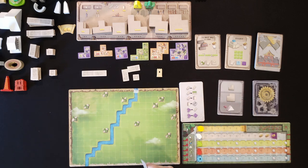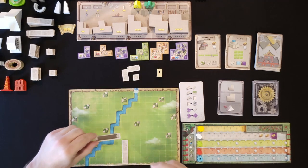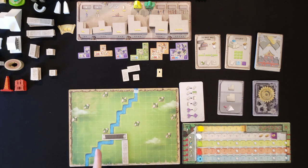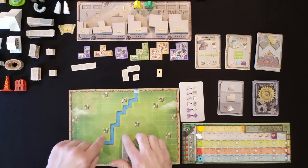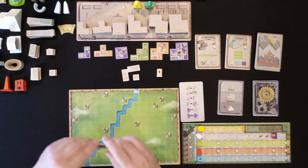The automa takes its first turn after we place our first road. One thing to mention: if you take the long road, you can flip it over to use as a bridge over water — as long as both ends land on green. You cannot end it on water; that would not be legal.